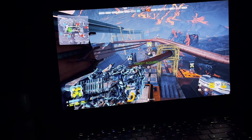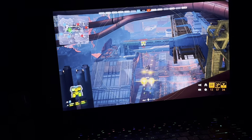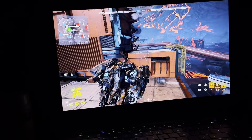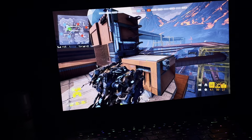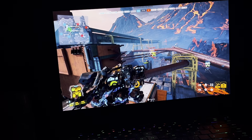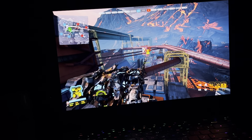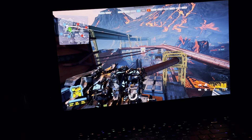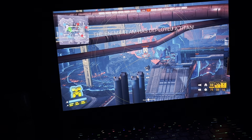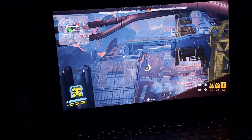This guy is targeting me — I'll use my missiles on him. This is why I said use the higher ground to your advantage, especially with this kind of titan, and then just attack them. That thing I just fired is actually a Raider — it'll show my squad where the enemy team is. It's always easy to tell it's a titan by the size of the robot and the type of weapons it's carrying.